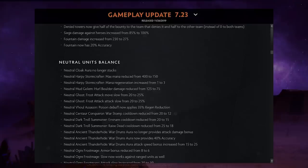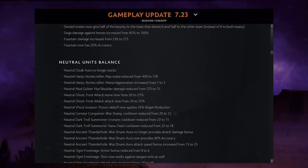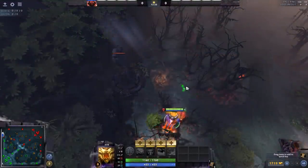There are a ton of neutral creep changes — mostly nerfs. The main buff I noticed was that the snow lady in the small camp got a 5% slow. Heroes like Chen are affected because they removed the neutral cloak aura, so Chen can no longer just give his team that 30% buff.